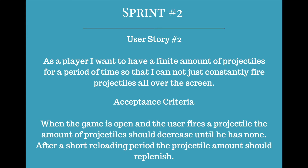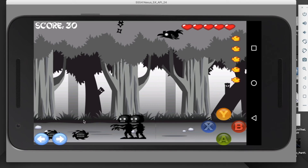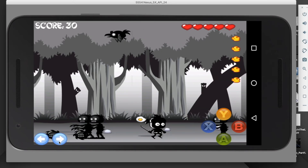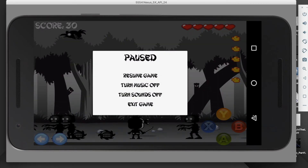The second user story was: as a player, I want to have a finite amount of projectiles for a period of time so that I cannot just constantly fire projectiles all over the screen. Acceptance criteria: when the game is open and the user fires a projectile, the amount of projectiles should decrease until he has none. If I continue to touch the screen, I fire shurikens until I have none and can't throw anymore. It should be noted that the reloading feature was removed when we decided to make droppables — little items that allow you to refill things like shurikens.